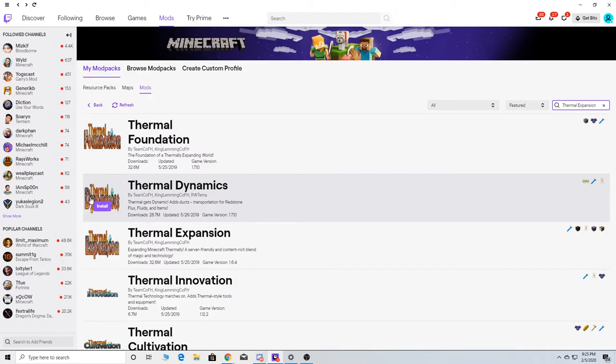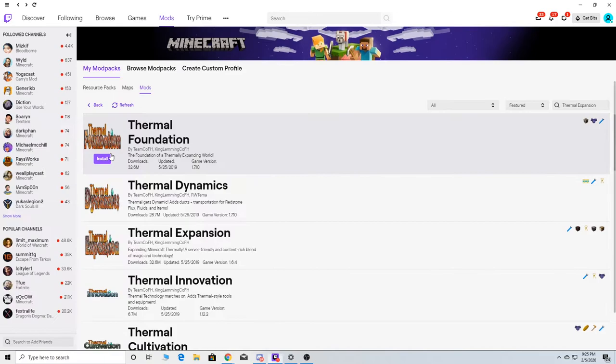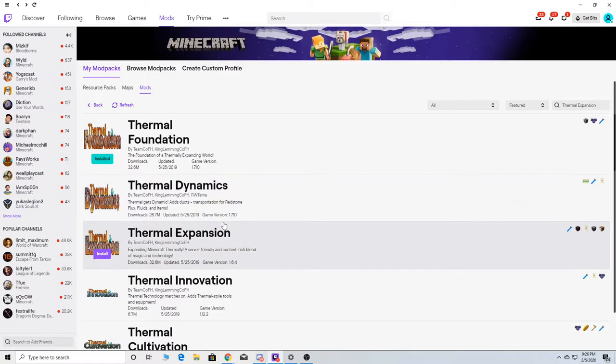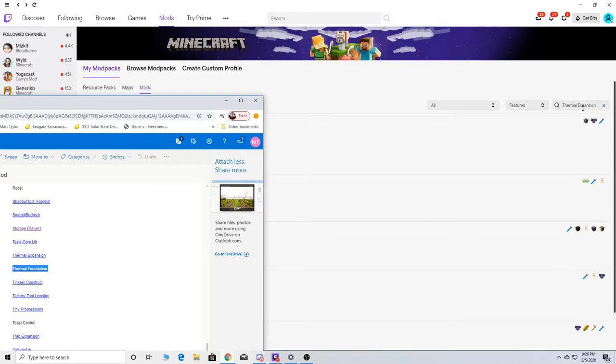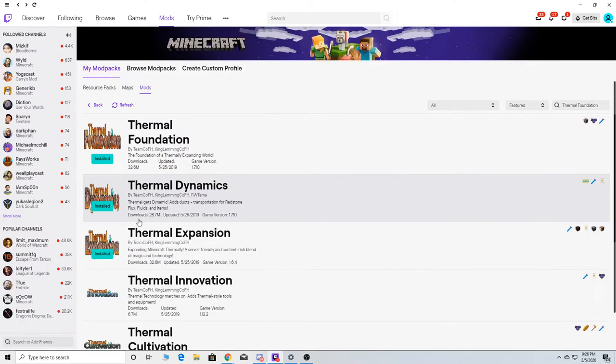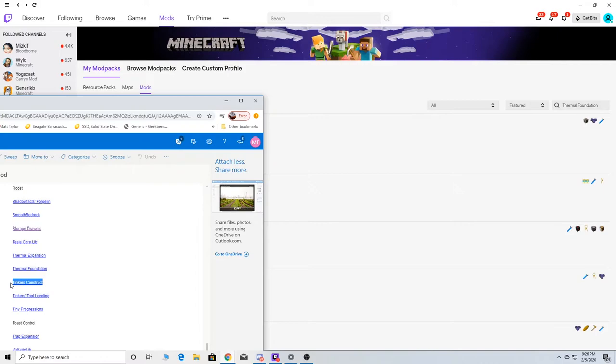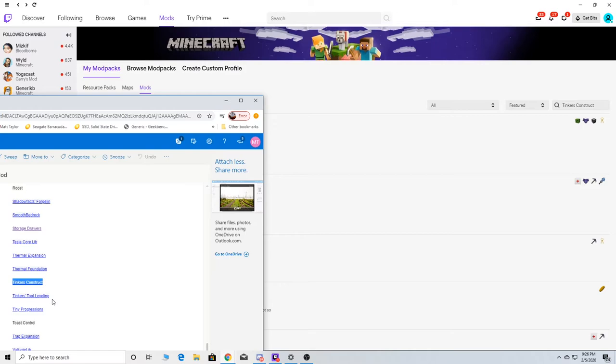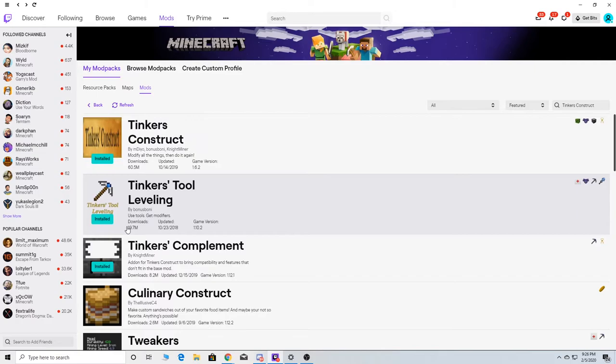Then we got Thermal. So how many — we got Thermal, which is installed. Thermal — Foundations. Thinker. Thermal — why not, we're going to get a big mod pack. Thermal — that was Thermal, that's Thermal Expansion. Tinkers — and then we got leveling of Tinkers, and we got Tinkers. I believe all three of those would be there. Tinkers, Tinkers, Tinkers — yeah, I think so.